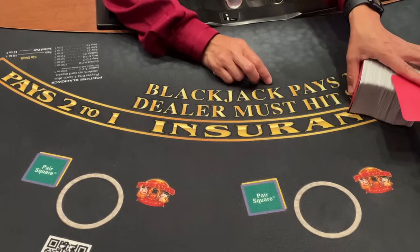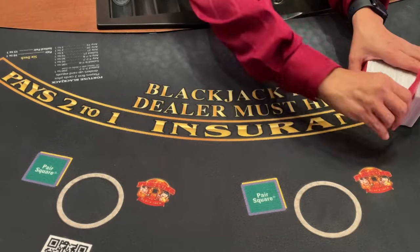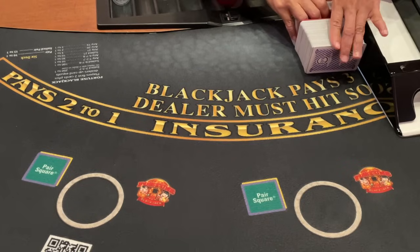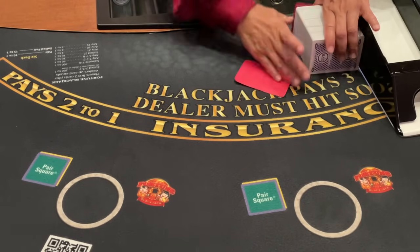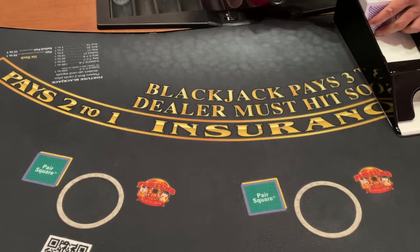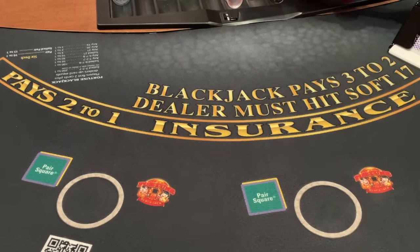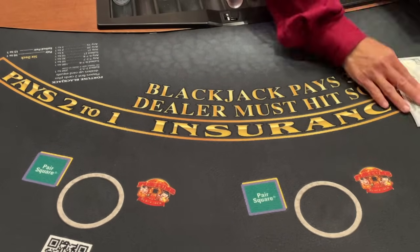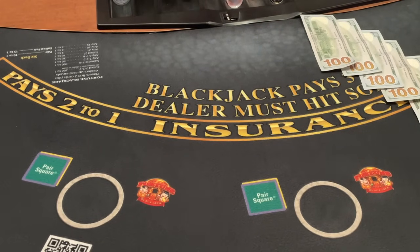Welcome to another Table Tuesdays. We're playing six-deck blackjack at the beautiful Green Valley Ranch in Las Vegas, Nevada. I have the lovely Linda as my dealer today, and she promised she's going to bust seven out of ten hands for me. I'm starting off head-to-head, one-on-one against the dealer, which can go super hot or super cold.